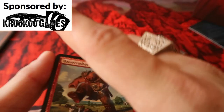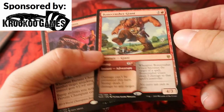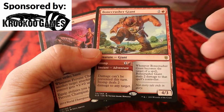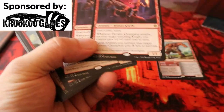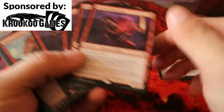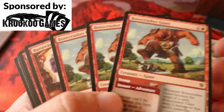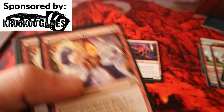We have Bonecrusher Giant — the Shock adventure card — which is amazing because you don't have to decide between a 4/3 creature or a Shock spell, you can have both. We also have Fervent Champion, a full playset of four. If you have two or three of them out, they're an absolute beast.